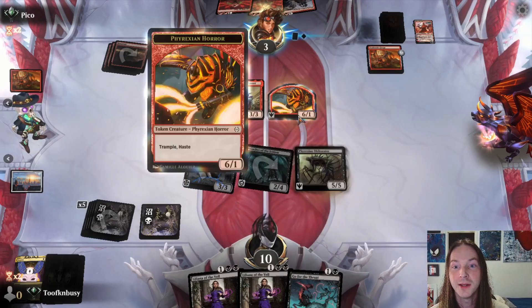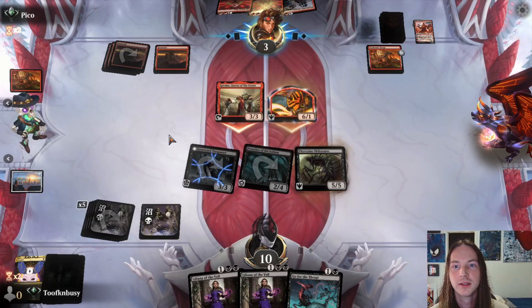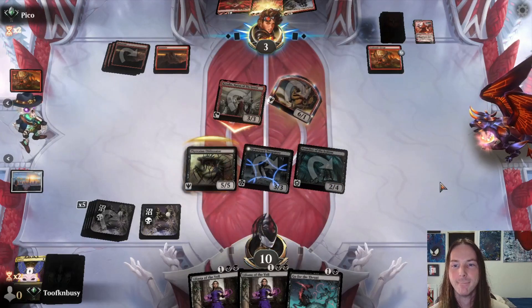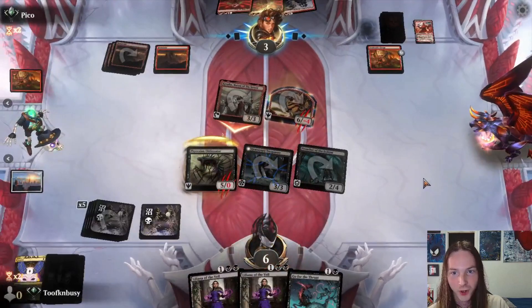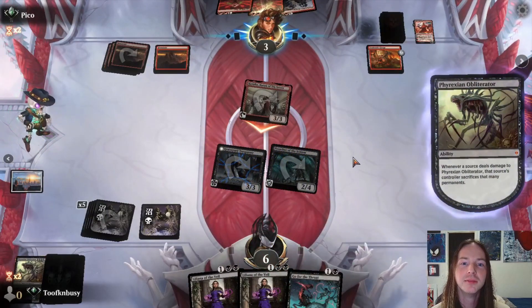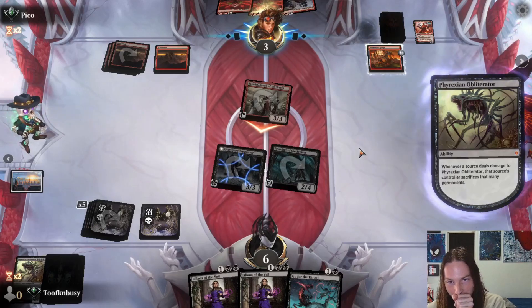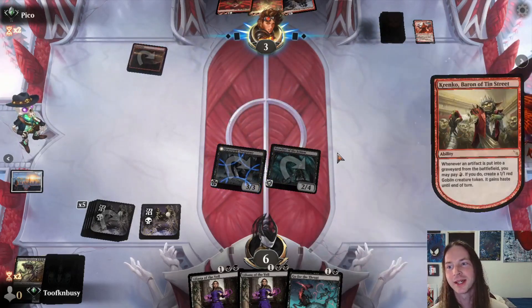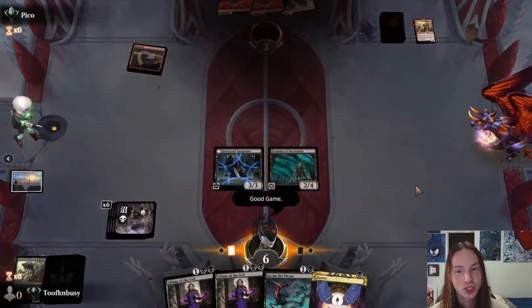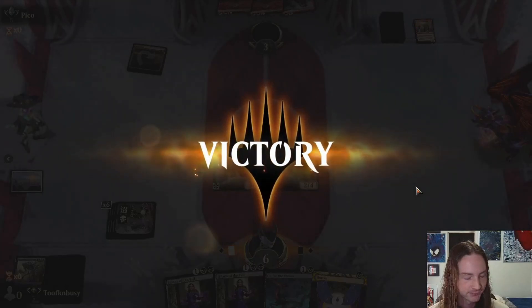Four damage to my face — we'll get through but we're going to block this. Hold on, look — Phyrexian Obliterator damage trigger. He's only got... oh man, poor guy. Good game dude — that's upsetting. Good game buddy.